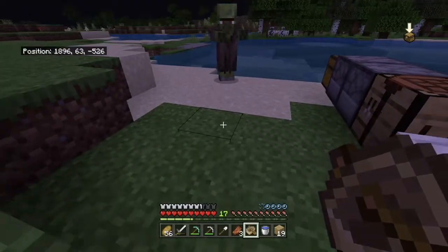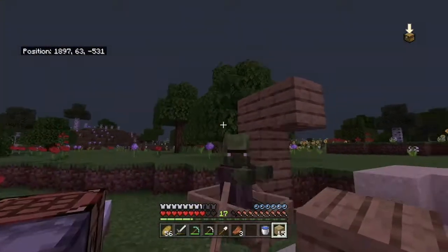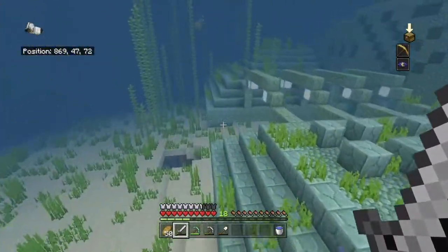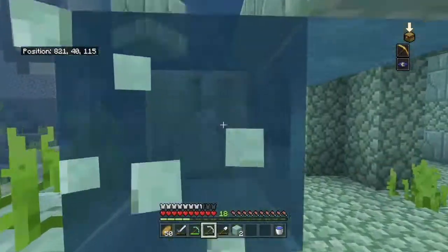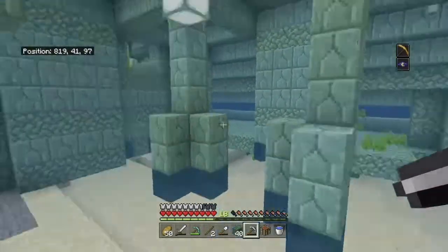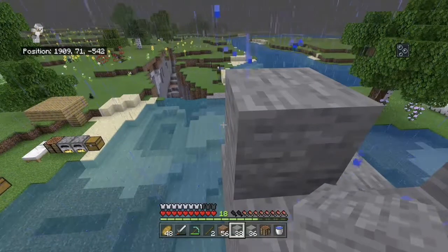I dumped a bunch of stuff in my chest. I also found a zombie villager, put it in a boat and covered it on top — but spoiler alert, it ended up dying. I don't know how; I went away and it was dead — maybe it suffocated. I came back to the temple and started mining the area trying to get some blocks to build my house. The blocks kept floating up, which just irritated me, but I ended up clearing out a lot of the area and took out some lanterns as well.